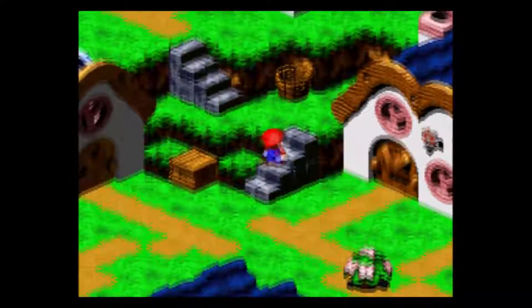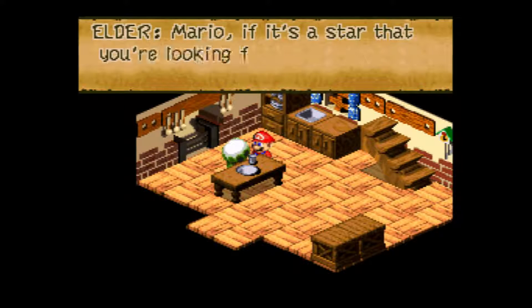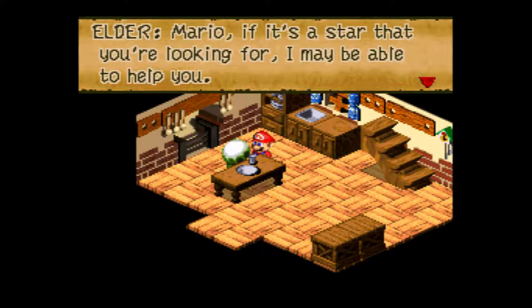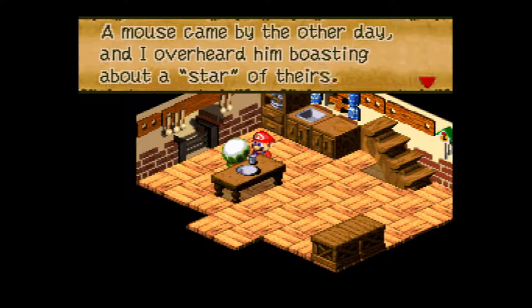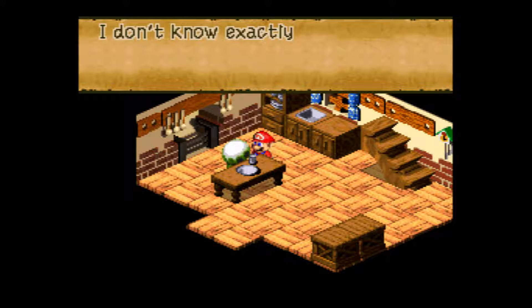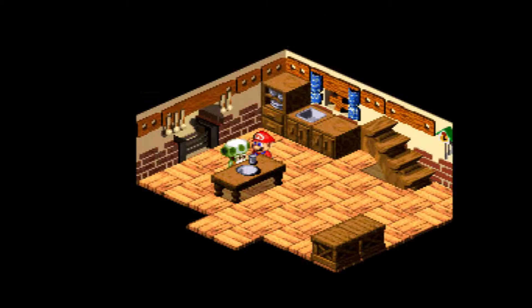Right now we're actually supposed to go talk to the mayor — they call him the elder — and he tells us where to go next. The next spot is called Land's End because it's pretty much the last of the land stuff, and now we're going to be making our way into the sky, which is classic Mario with sky levels.